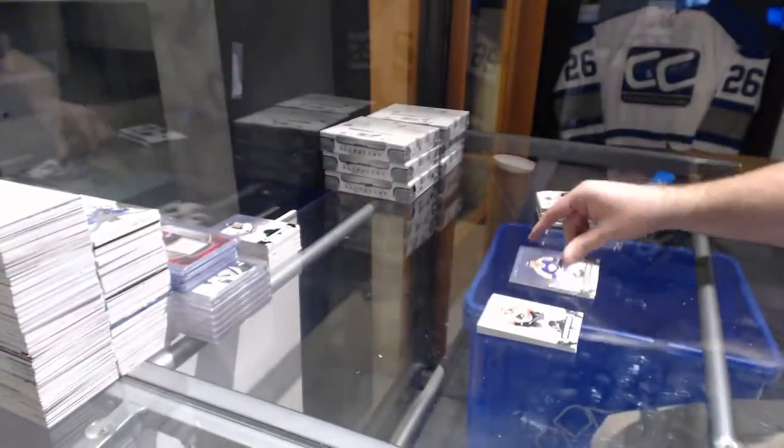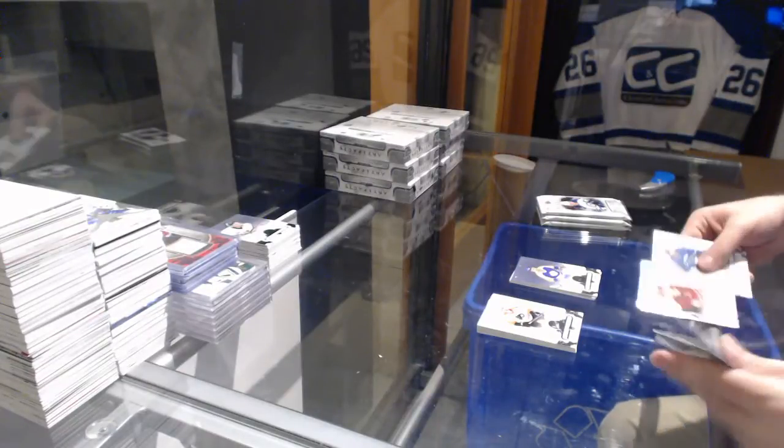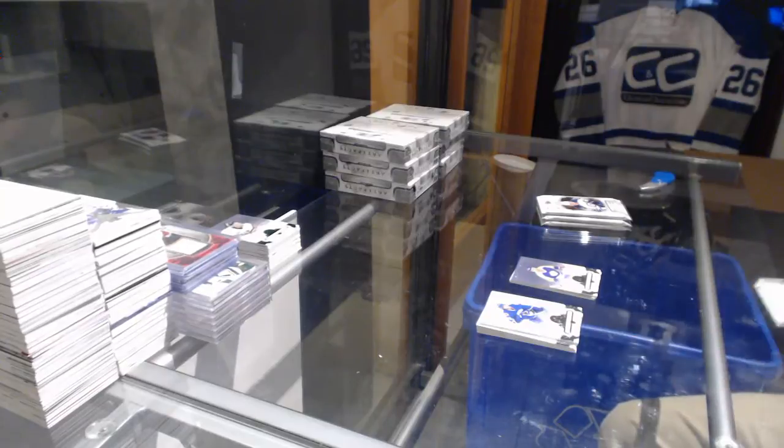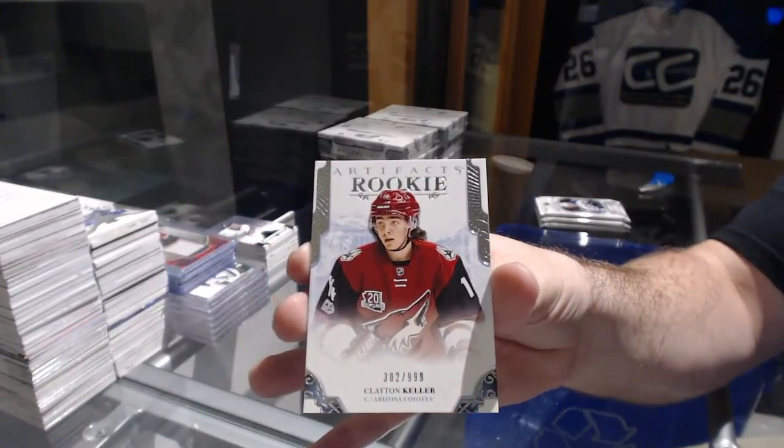We've got a dual jersey numbered to 99 for the LA Kings — Marcel Dionne. We've got a 999 rookie for the Coyotes, Clayton Keller, Arizona.